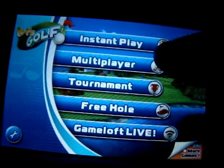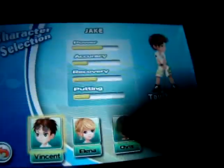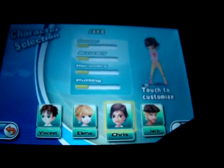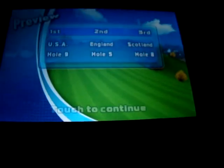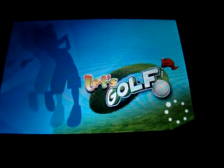I'll just go to Instant Play. You can pick from Vincent, Alina, Chris, and Jack — Obi-Vincent. And when you get better and win tournaments, you get different clothes for each character.